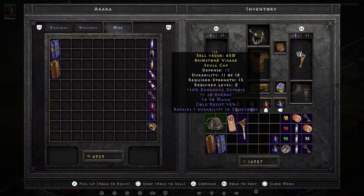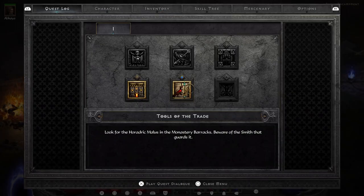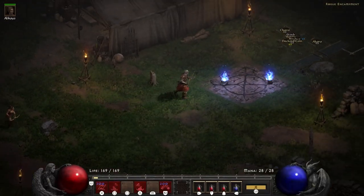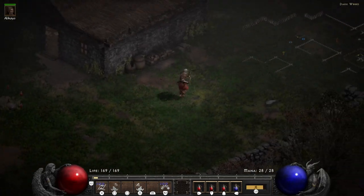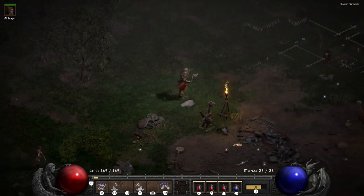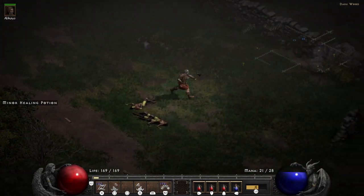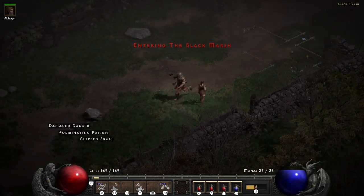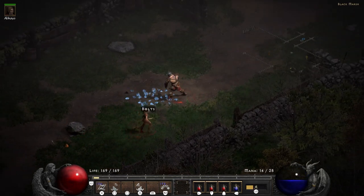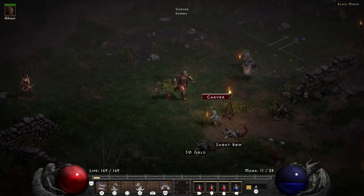Once in town you can chat to Deckard Cain, who is very happy to be out of there — so happy he lets you identify items for free going forward. You still might want identification scrolls if you find a great item on the field and want to identify it without hopping back to town. After freeing Deckard Cain, you can chat to Charsi the blacksmith, who sends you on a quest to retrieve a blacksmith hammer from the Barracks — which is just past the Black Marsh.